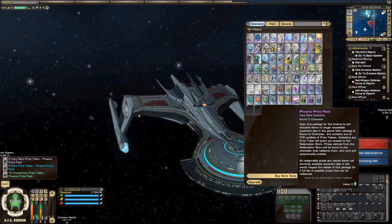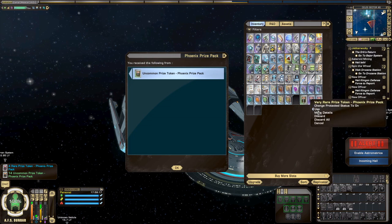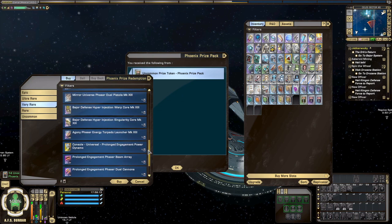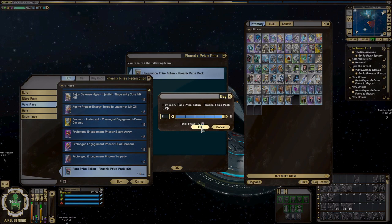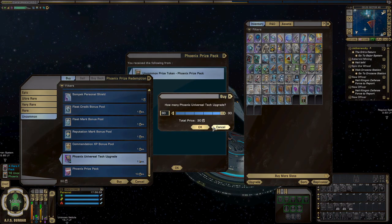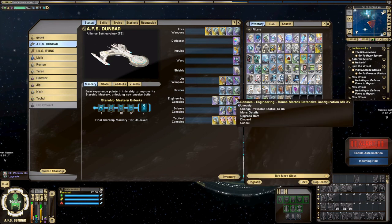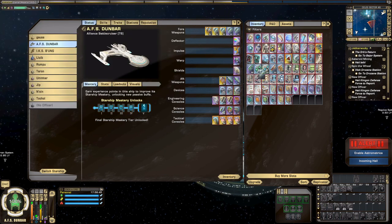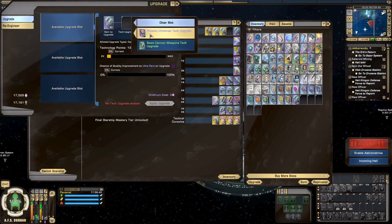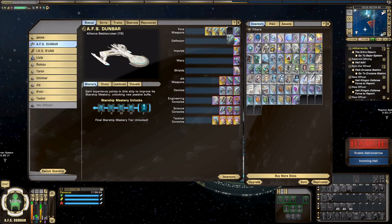I do feel like they changed the drop chances. When the Phoenix boxes were newer, the chances of getting better tokens felt higher than it is now. It feels like it used to be maybe 1 in 200, and now it feels like 1 in 500 — but maybe it was always like that. Let's go ahead and cash these in. We're going to get 30, and that should be enough to Epic out one more weapon. We got a rarity upgrade right away — we ran out of upgrade tokens at 14% progress, but we did get it up to Ultra Rare.